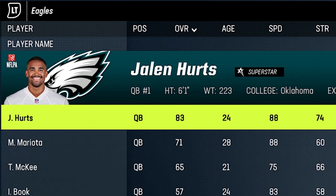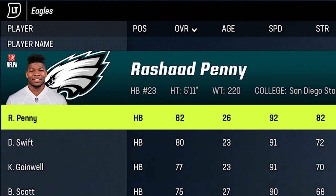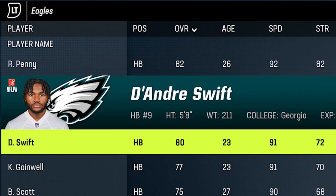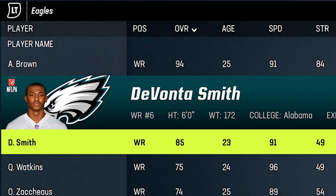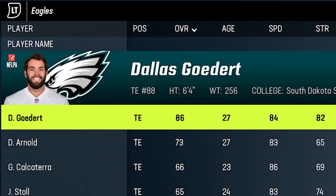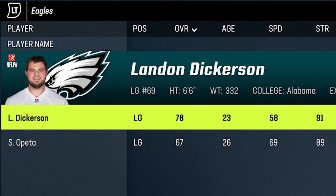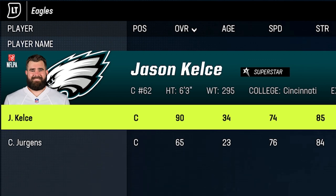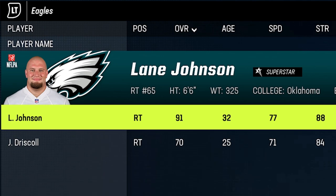Last but not least — call me a homer if you want — I have the Philadelphia Eagles as the number one offense in the game. Jalen Hurts is one of the best young quarterbacks in the game and finally got some superstar recognition at the end of last year. At running back they lost Miles Sanders but brought in Rashaad Penny and D'Andre Swift who look very similar. At receiver, AJ Brown is one of the best in the game, DeVonta Smith is one of the best young receivers, and Quez Watkins is one of the fastest. At tight end, Dallas Goedert is one of the best dual-threat tight ends for both blocking and receiving. But the offensive line is what really sets them apart — Jordan Mailata and Landon Dickerson are high-impact blockers, and Jason Kelce and Lane Johnson are superstars who will be pancaking DBs, which is a big part of Madden 24.